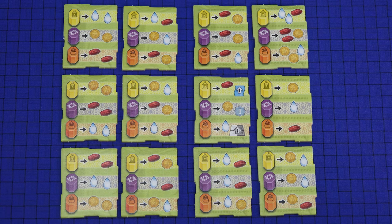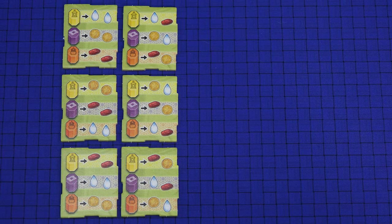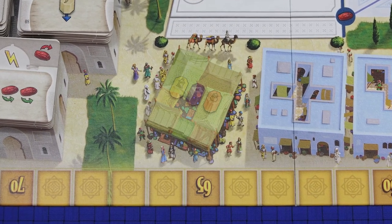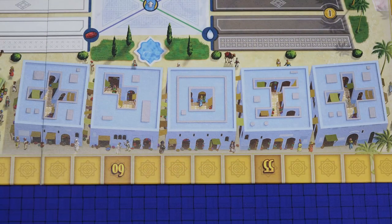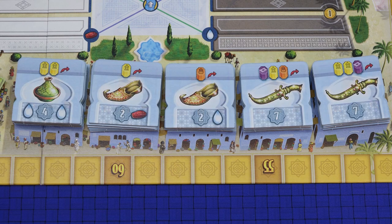Take the exchange offices and remove the ones with the pattern in the green band — these are for one of the expansions. Shuffle the remaining ones and choose three at random, placing them face down on the exchange office here, then reveal the top tile. Take the luxury goods, shuffle them, and place them in five face-down stacks of equal size here. Then reveal the top tile of each stack.